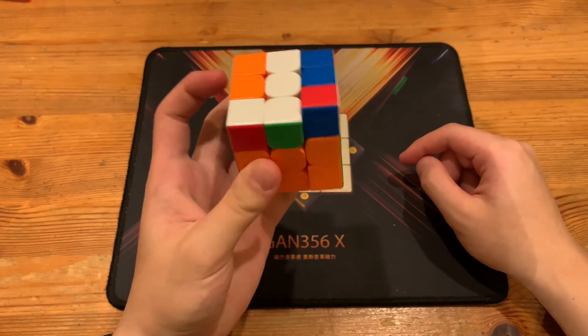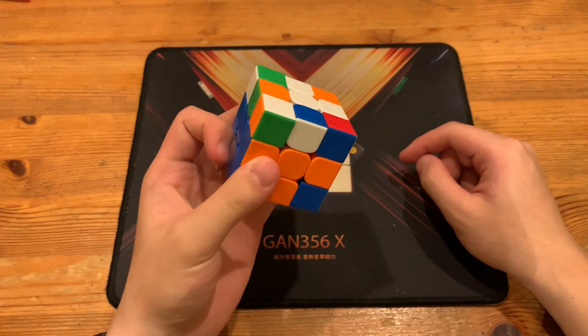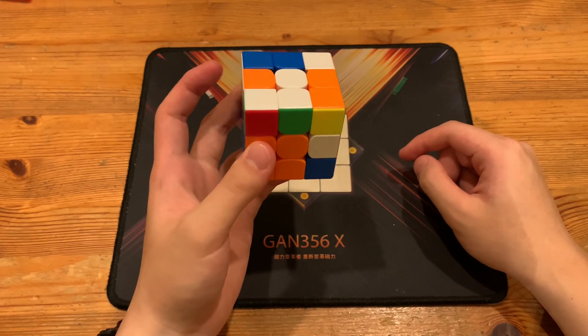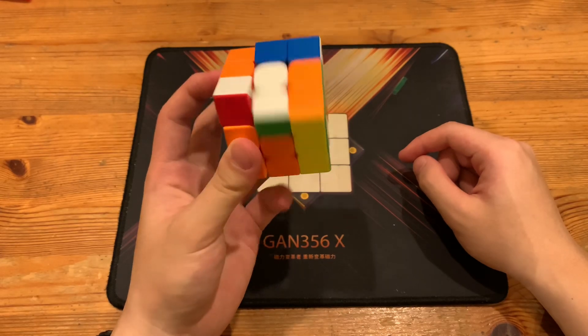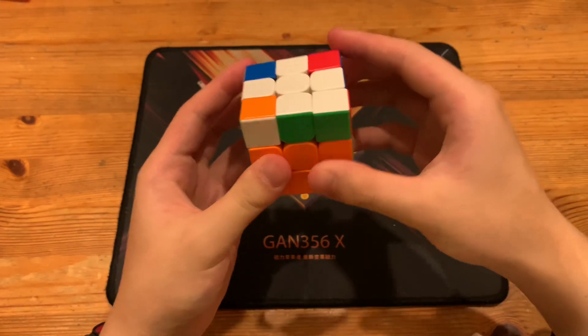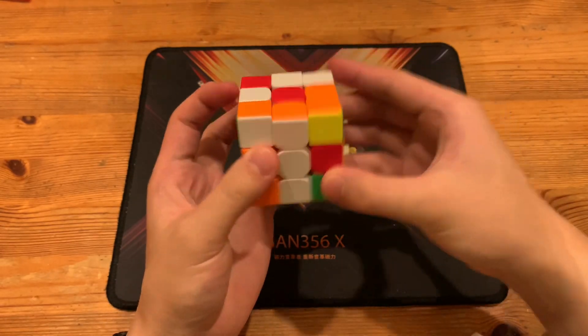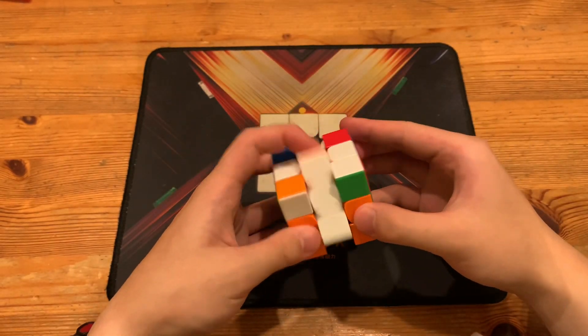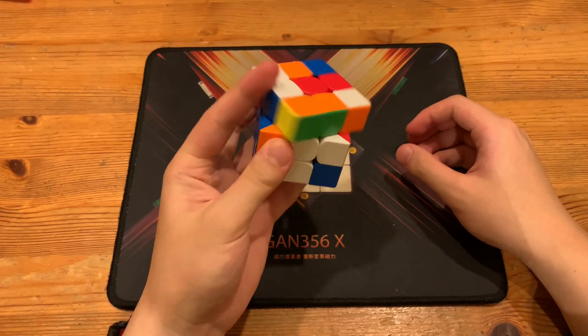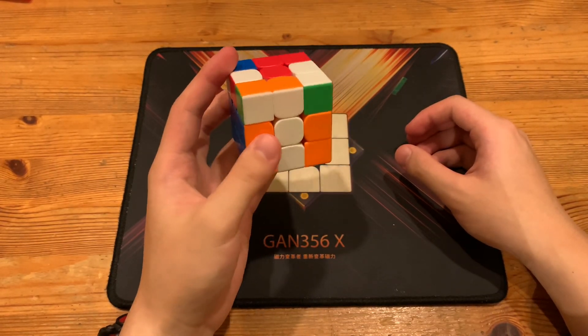He has this pair and instead of just solving it normally and then inserting it like that, he decides to do R U R prime, then U — and this is a ZBLS. It's not really efficient but it works. So once again: Y, R prime, R U R U prime R prime, U prime R prime.